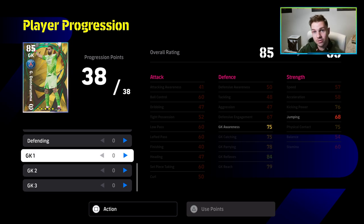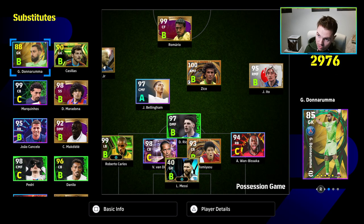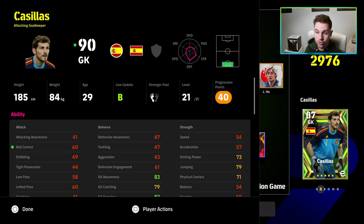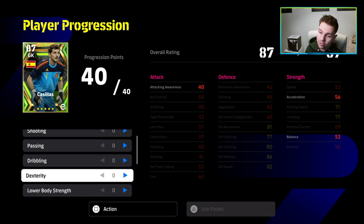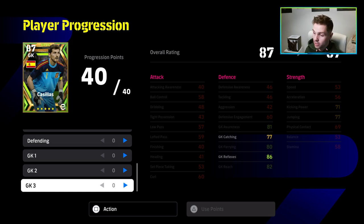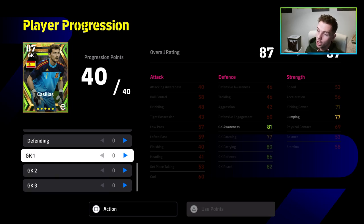Awareness is tied to jumping as well, but I'm not so focused on jumping. On the flip side, if you've got a goalkeeper smaller than 190cm — Ter Stegen, Casillas, any of those — I will always train up their jumping, awareness, and reflexes as high as possible. For a smaller keeper, I'm not focused on the same stats I'd use for Donnarumma, and vice versa. Because he's smaller, he needs to command the area a bit more with jumping.